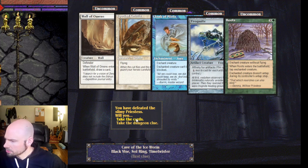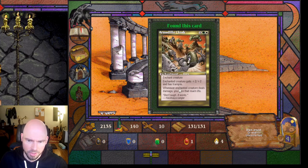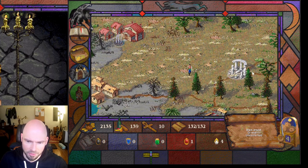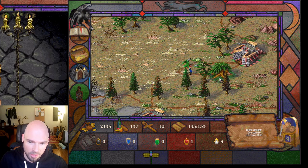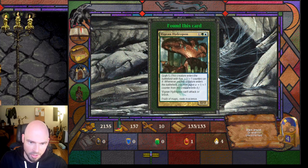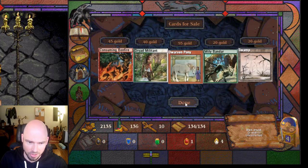In the shop: Dungeon Clues, Black Vise, Soul Ring, Time Twister. The original version of this game had a glitch where Black Vise would hit twice — prior to any updates you could just drop Black Vise and it would instantly destroy everything.